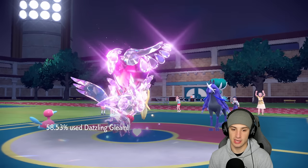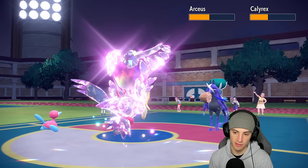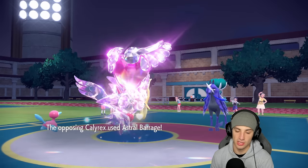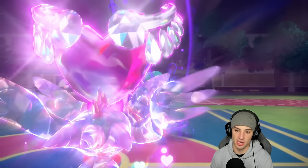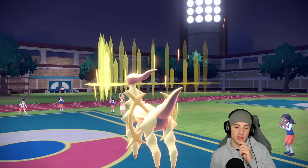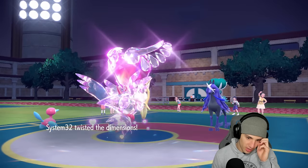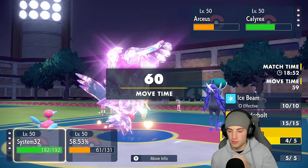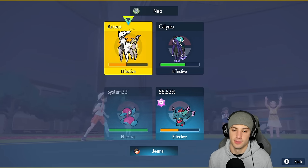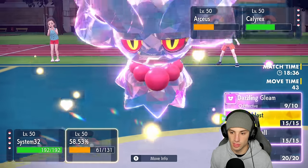We get the heart on Flutter Mane and outspeed — beautiful! Chunking up some damage, Calyrex at half HP. Of course it has a Sitrus Berry — okay, that's fine. Another Dazzling Gleam takes out Arceus, great! Astral Barrage flying to KO Flutter Mane but we Tera'd that move — so sick! Swords Dance comes out and now they're a bit of a problem, but another Dazzling Gleam should KO, though Flutter Mane now goes last.